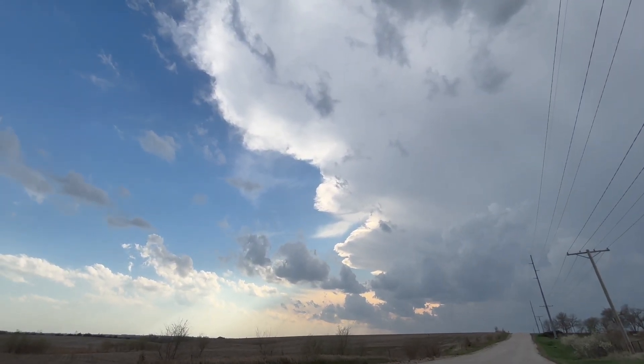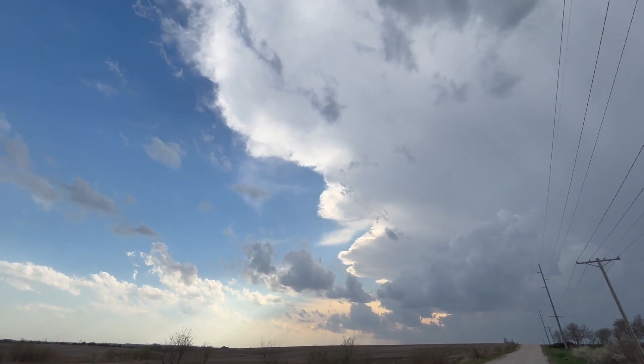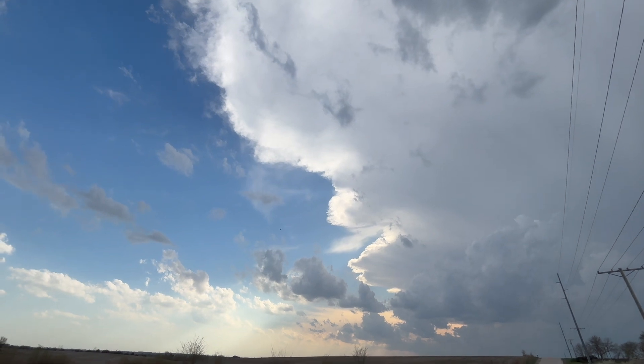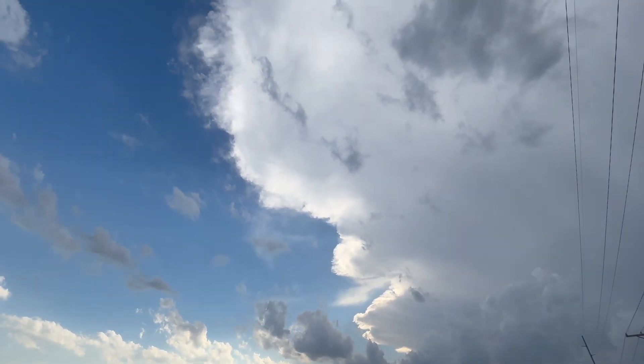All right, we got our storm that we're going for. This is the tail end Charlie. This is going to go just north or almost into Lincoln. We're right now a little north of Lincoln. We're going to go just kind of west of Lincoln — I think Malcolm's area we're going for — and we're going to try to just let it pass toward north and pursue it from behind if safe to do so. Beautiful storm as you can see.